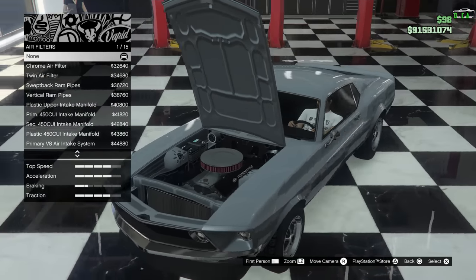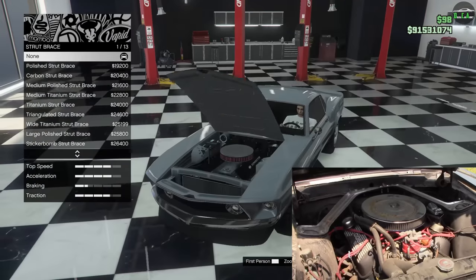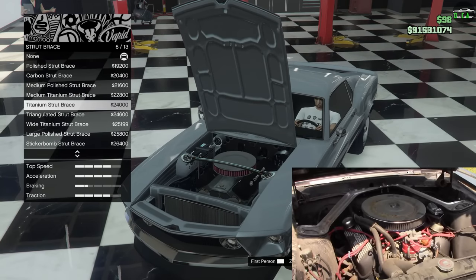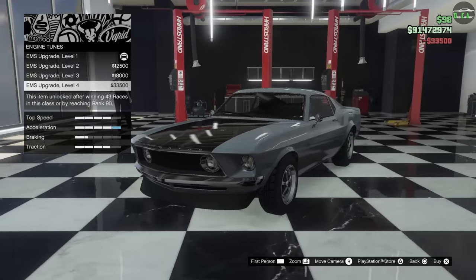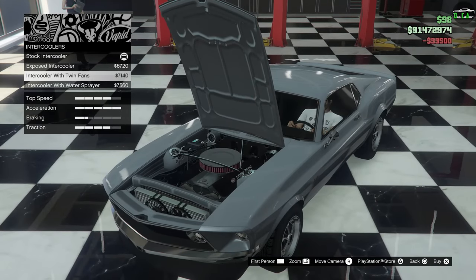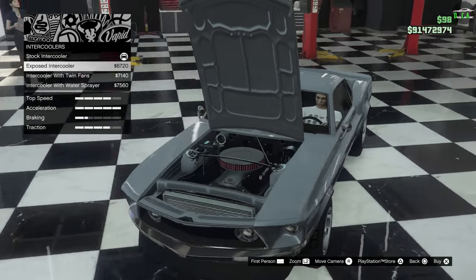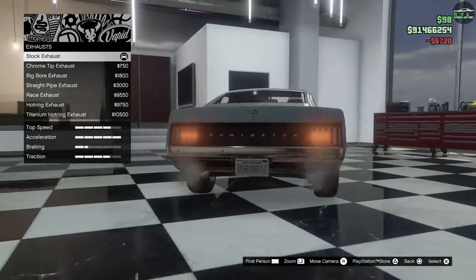Continuing to air filters — for this one you're also going to want to keep it stock. Strut brace, we're going to do the triangulated strut brace. Engine tunes, max it out, why not? Intercoolers — it's up to you. If you want it to look a bit nicer in here, you can do the exposed intercooler, which I'm going to do.